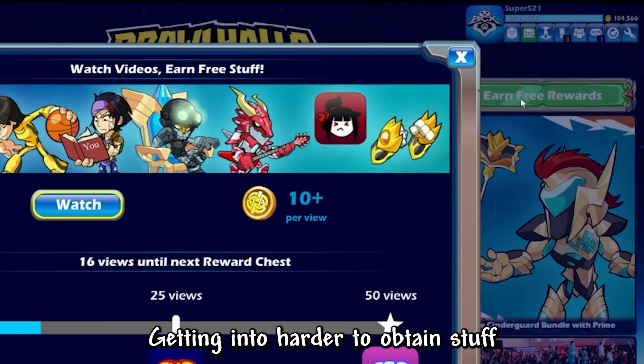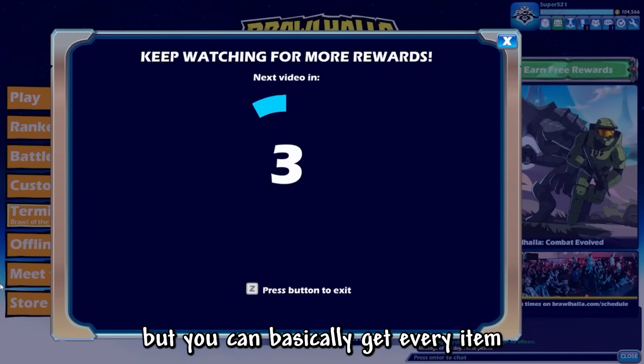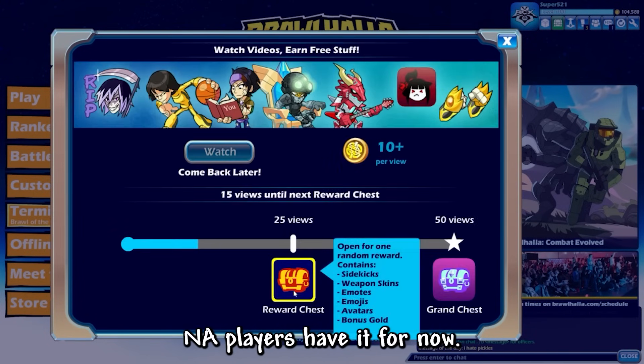Getting into harder to obtain stuff, you have the new in-game ads feature. I won't go too deep into it because not everyone has it yet, but you can basically get every item in Brawlhalla by just watching ads — just very slowly. I believe only some NA players have it for now.